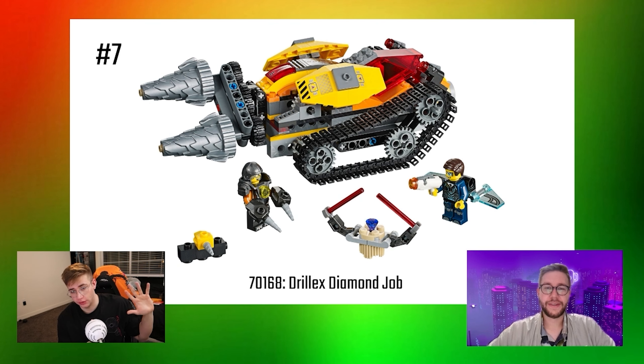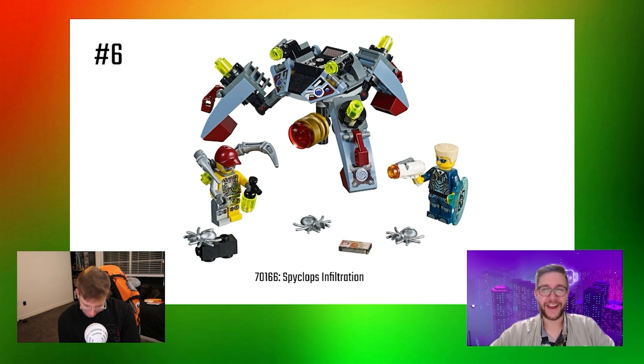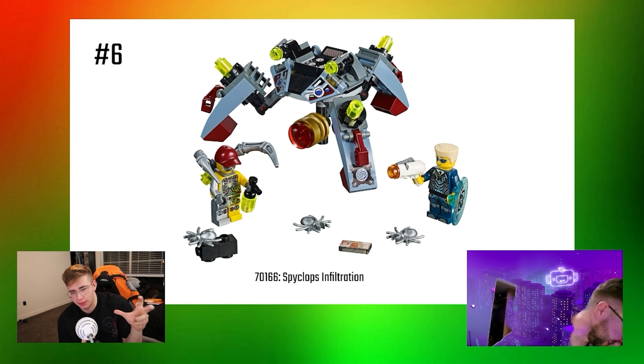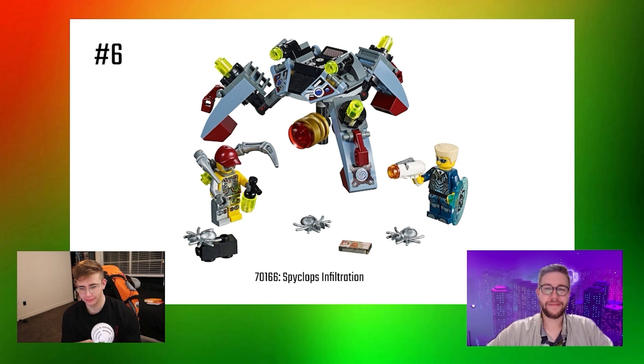Number 6 is the Spyclops Infiltration. Look at this minifigure — Spyclops is half cyborg, spider-themed, with robotic spider legs coming out from his back. He's more of a street-level villain — not a crazy big villain — and I really like how his build is cohesive with his minifigure. The legs don't move but I don't care about that. I'd almost want to army-build these. I love how the colors go together. It's a very cute, affordable, wholesome set featuring a vandalizing super villain.